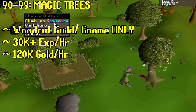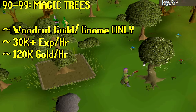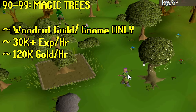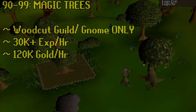Moving on to magic trees at level 90 to 99 — I would only cut these in the Woodcutting Guild or at the Gnome Stronghold, because magic trees elsewhere, like near the Ranging Guild, are literally a mile from a bank. It's about 30K XP an hour, varying depending on your woodcutting level and whether you're inside the guild. You could be looking at 100K to 150K gold per hour — really not bad for skilling. If you combine this with Merching, farm runs, and herb runs, you can make serious gold.